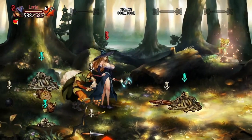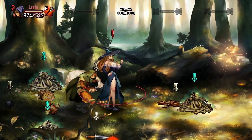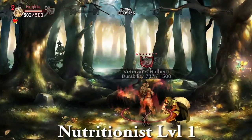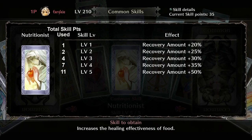This time we're talking about the skill Nutritionist. With this skill you can increase the healing effectiveness of food, letting you heal more for the snacks that you eat in dungeon. This is one of my favorite common skills to invest in because even a single point is very useful — one skill point will give you a nice boost whenever you eat snacks. The first level gives you 20% more healing for every bite of a snack, and at max level you get a whole 50% boost to healing when you eat food. This skill maxes out at level 5 for 11 skill points total.